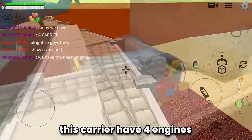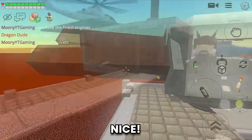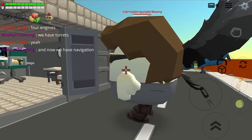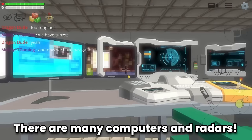This is the engine — we have the finest engine. This carrier has four engines, two on each side. And these are the turrets. Let's head to the navigation room — there are many computers and radars to navigate the carrier.